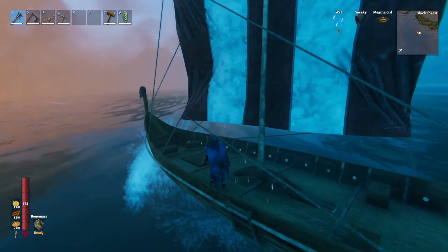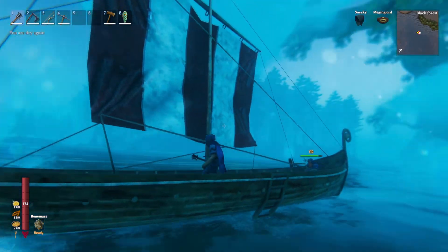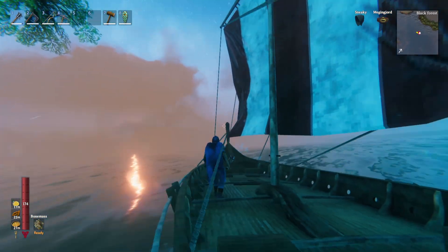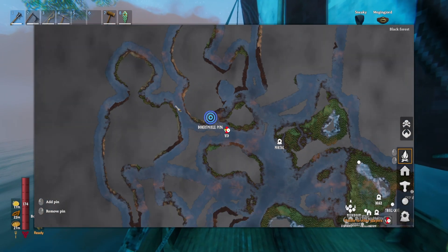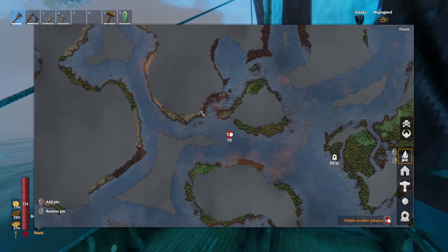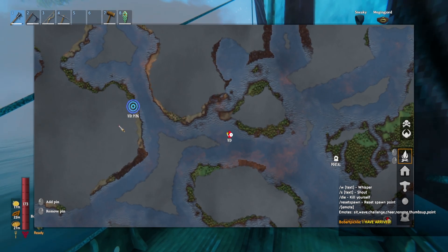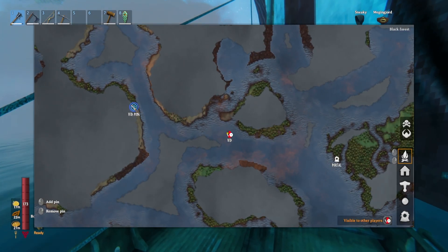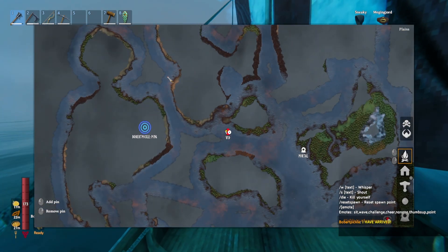Two big mountain tops right in front of us now — that's on the island we're headed to. So we're going here to start with. Yeah, but I thought I'd avoid the plains, so I thought I'm going like here. And then we check all this island out.